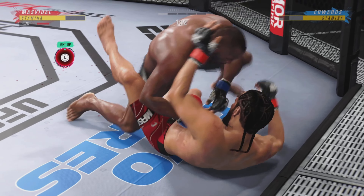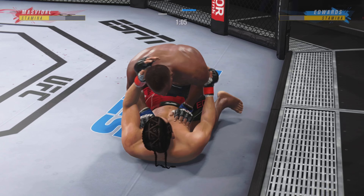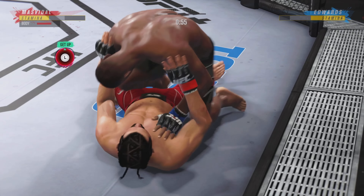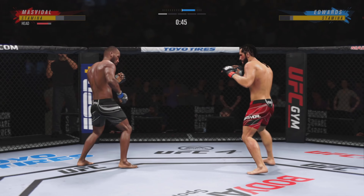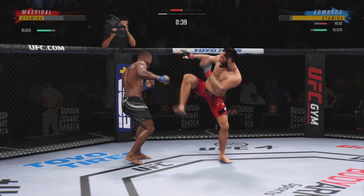And there's the double leg takedown. Beautiful entry there. Bottom fighter trying to control posture, unable to do so. And now he's in a lot of danger. He's got to grab that head or he's going to get blasted. Worked hard to get up again, but he looks like he's compromised.